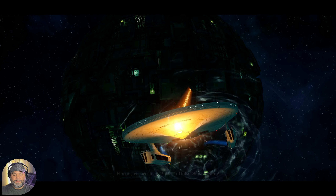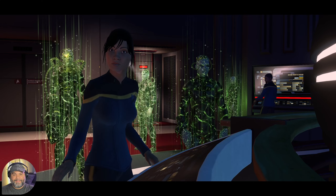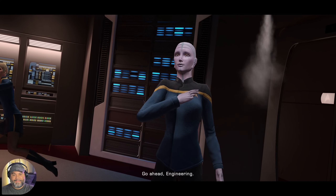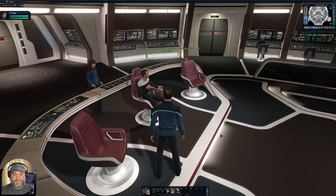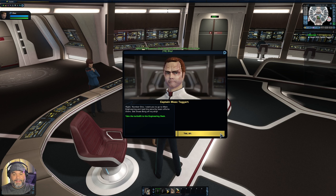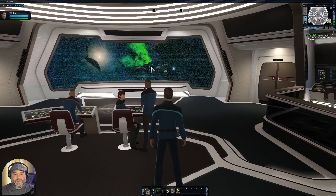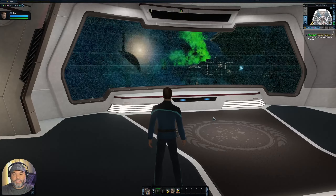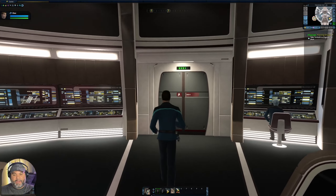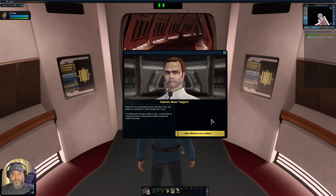Here we go into the cutscene. Still no response from the Breakeven. The captain orders a scan — and suddenly our shields are collapsing and we're under attack. He orders return fire, pattern Delta Sierra 9. There go the shields. Engineering reports the Borg have boarded the ship. The captain orders us to go to main engineering and lead the security team to get those Borg off the ship. So even in the tutorial, you're put right into the thick of things — we went to save that freighter and instead got ambushed by a Borg sphere which then boarded us.